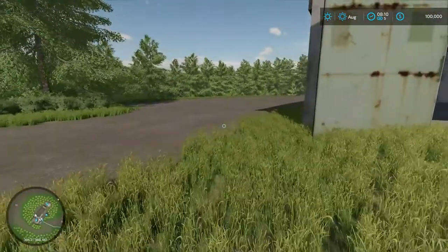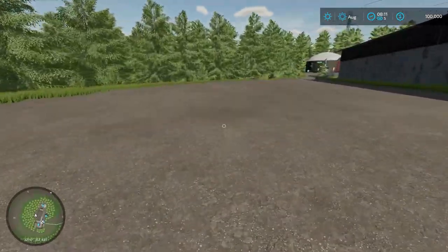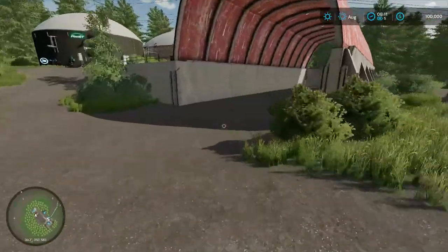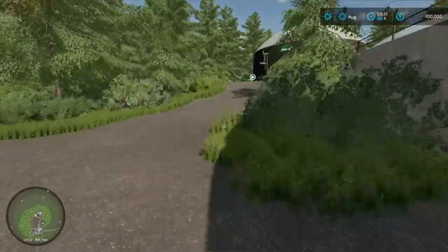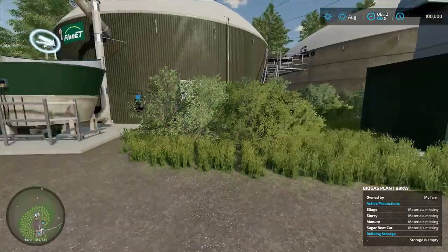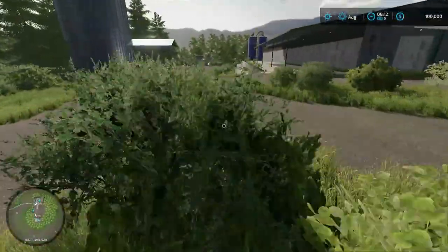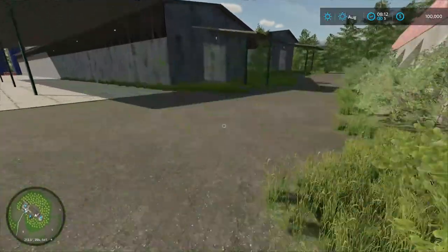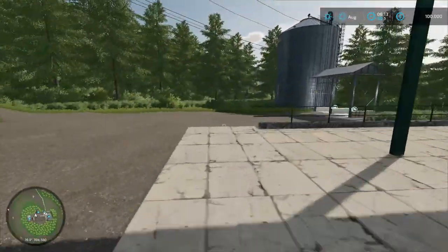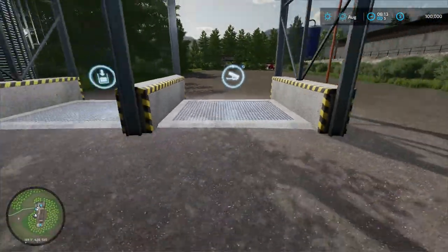I'm tempted to say Russian looking sheds over here - a bit of a sort of open area type of thing. There's a covered silo, a bio heat plant I'm assuming. Kind of a smallish setup - there's no gates. There's a silo here as well.